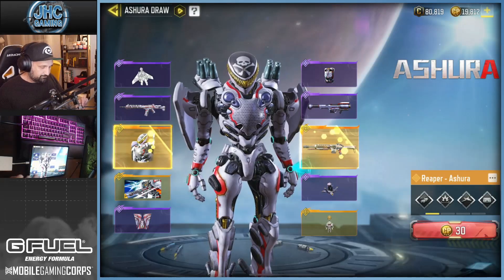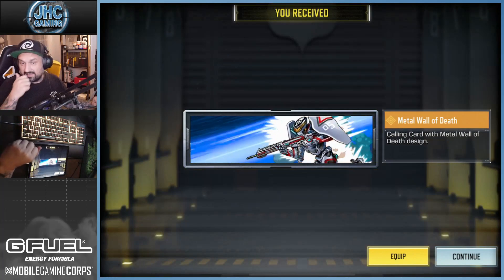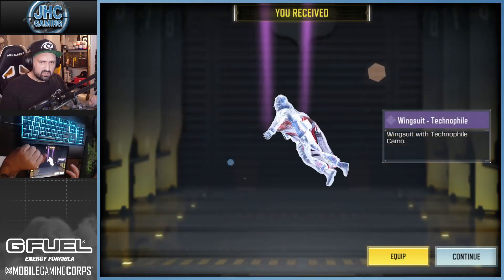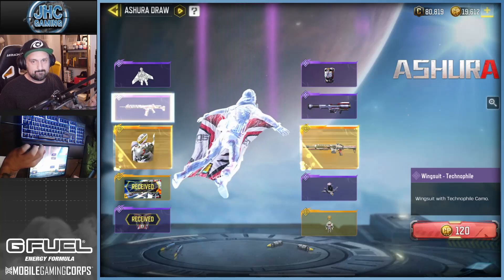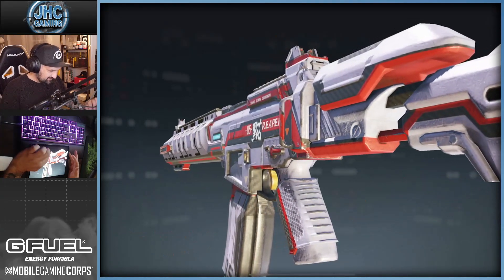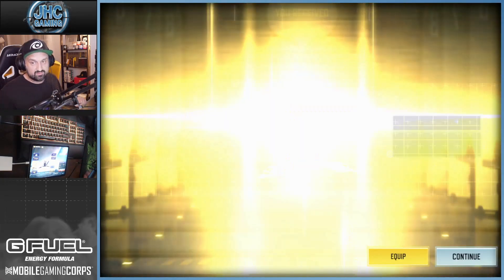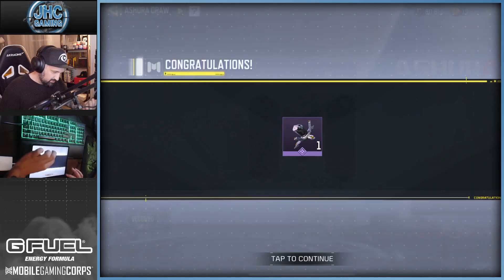This is the first spin — oh, a calling card. I didn't even look at it because I don't care about calling cards. Spin number two is 280 CPs. By the way I started at 19,700-something CPs, so let's see how much it's gonna cost by the end of the video. Spin number two was the wingsuit. LK24 on spin three. Next is 300 CPs — the trophy system. I guess it's okay, but I've got one that's gold or diamond, so maybe it's not my favorite.